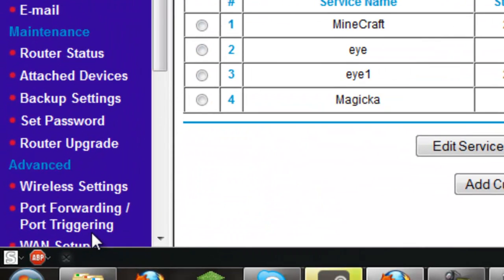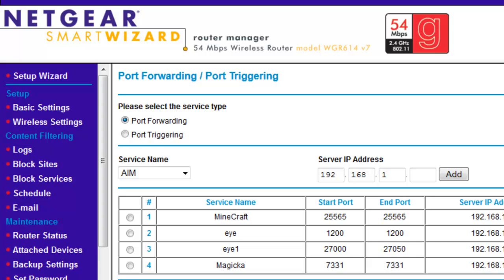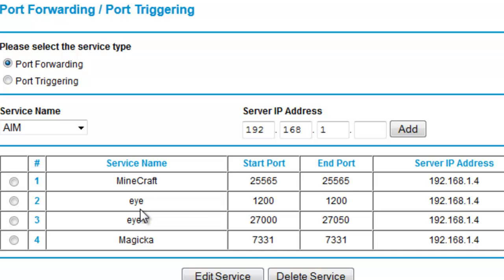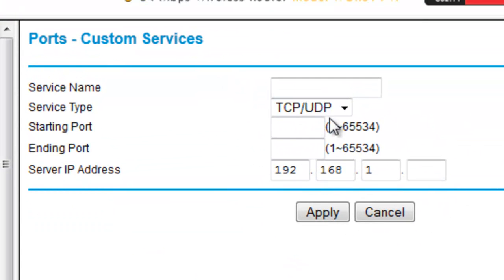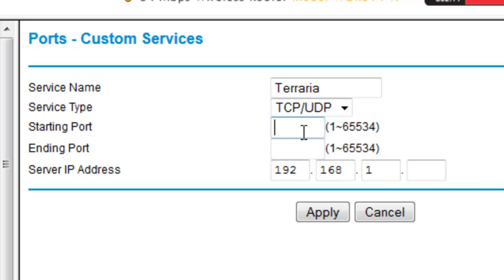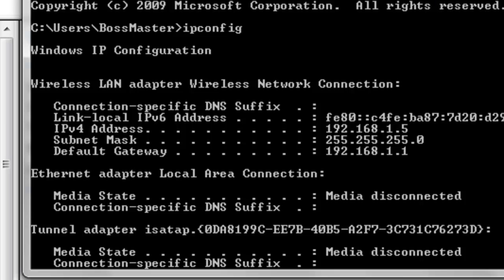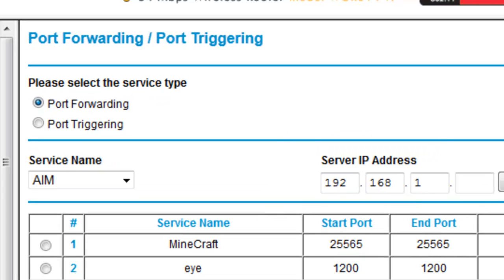Now go over to port forwarding. On Netgear, it's going to be on the left. I've already got some set up for Minecraft, Magicka, and Divinecybermancy. Find where Add is and click it. For the service name, just make it so you know what it is — type in Terraria. Set the protocol to TCP/UDP. If you don't have that option, you'll need to set up a TCP one and then repeat it for UDP. For the port, put in 7777 — that's four sevens. Enter your local IP, hit Apply, and then the Terraria server entry will be there.